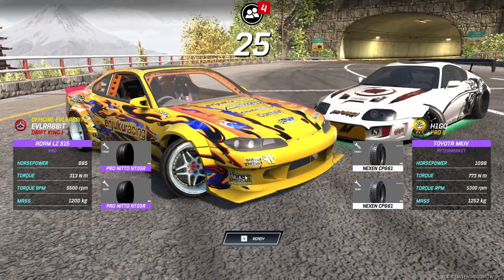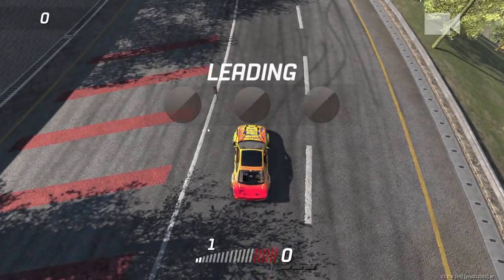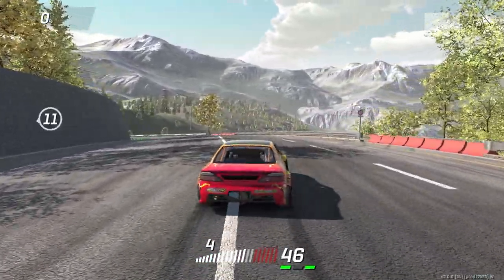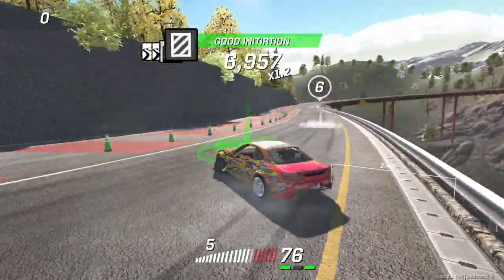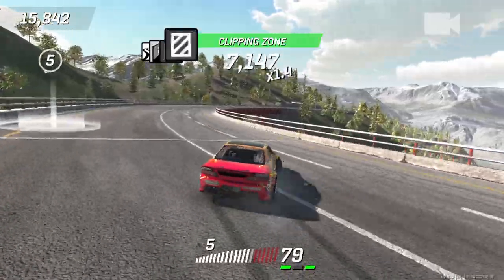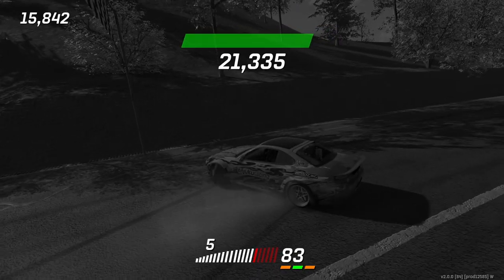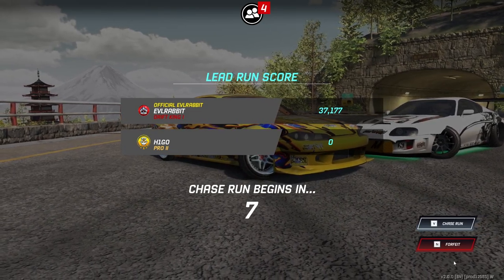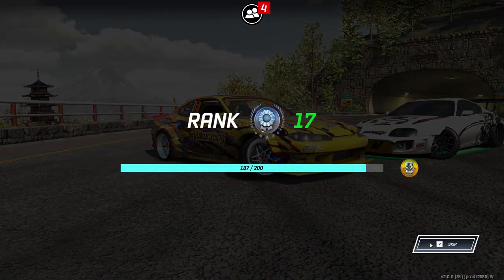Right away we're going up against H1GO in a nice Supra. We're going to try this in fifth gear. Oops — we kind of wall-tapped the S15, sorry Adam. Definitely not the cleanest run either, but better than the last run. Unfortunately I don't think that's going to be good enough. He either bounced out or did not want to go against the S15.